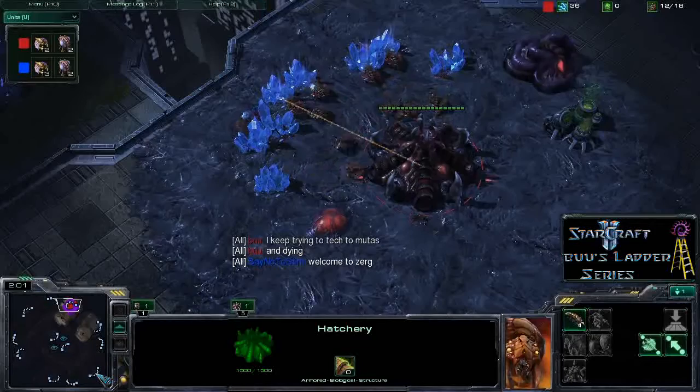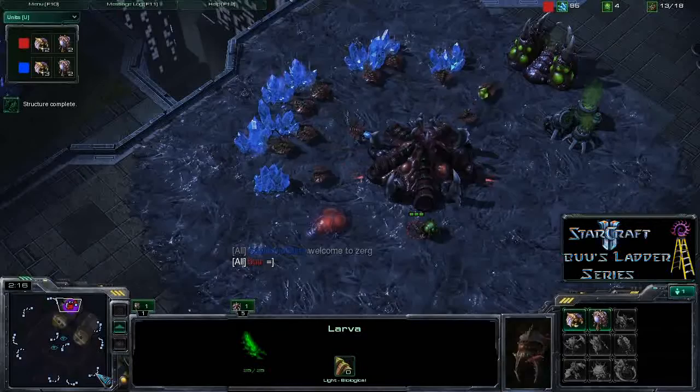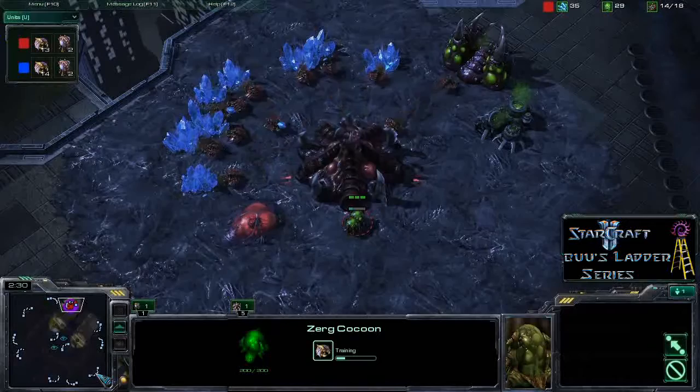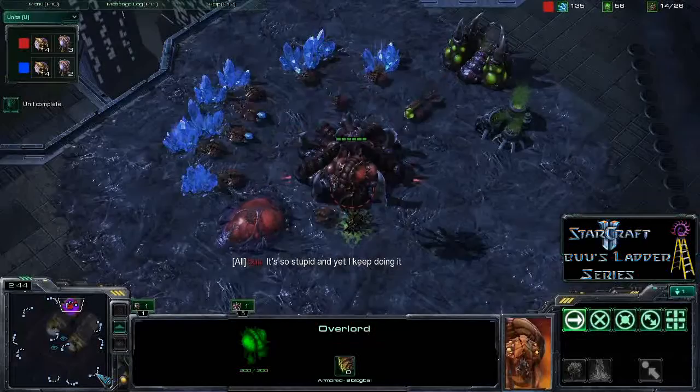It's a fairly safe build, though it can be a little bit risky if the opponent decides to put down a really early pool and try to put on some early pressure — say a 6 or 7 pool with a few lings. He should be able to hold that off with drones against the Zerglings. Obviously it really hurts you economically, so going for a fairly standard 13 gas, 13 or 14 pool puts you in a decent economic position and allows you to get some units out reasonably early. At the moment the players are just talking to each other about mutalisks, and Boo is complaining about how he normally plays Zerg vs Zerg and fails.